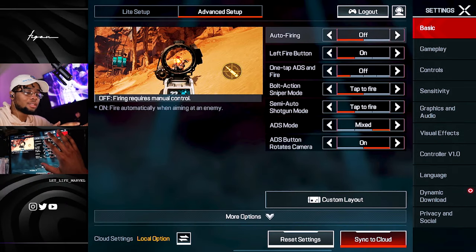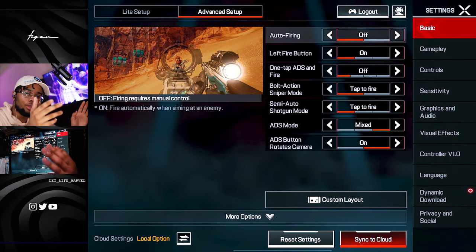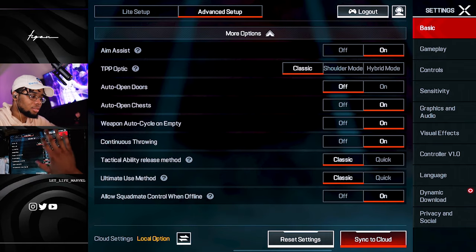Okay, so first up this is my event setup, and then if we go ahead and go to more options below, we have aim assist always on, and yeah this is the rest of those settings.